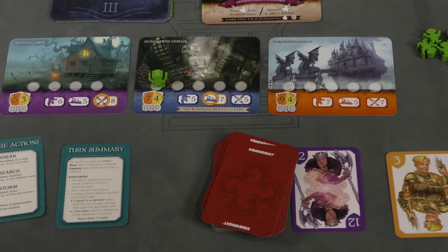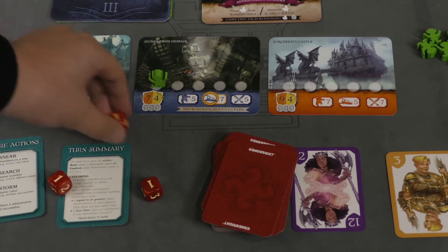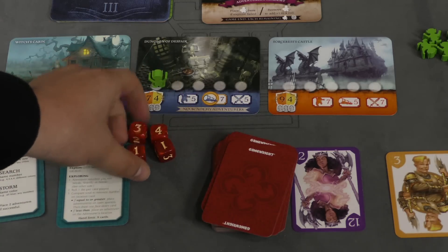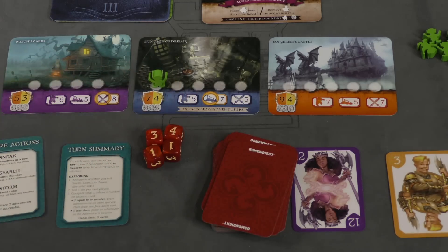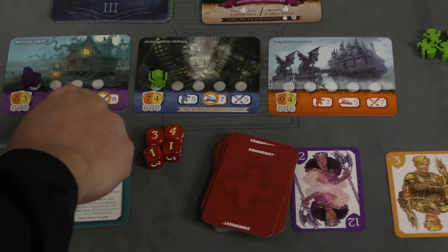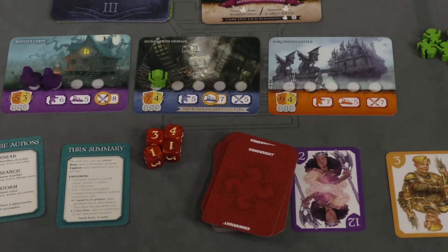However many cards you play, you're going to roll that many dice. So let's say I played four cards and I'm attempting this location — it's an eight, so I need to roll an eight or higher. I rolled and got nine, so I did score high enough. I get to put one of my adventurers on one of the open spots. Since this one has a gold ring around it, I actually get to put out two adventurers. If there's no gold ring, you'd simply just put out one adventurer.